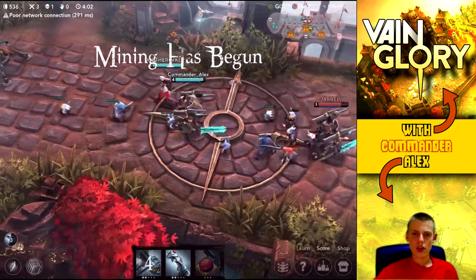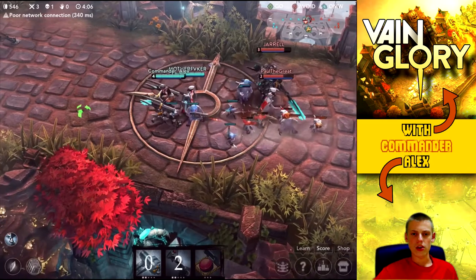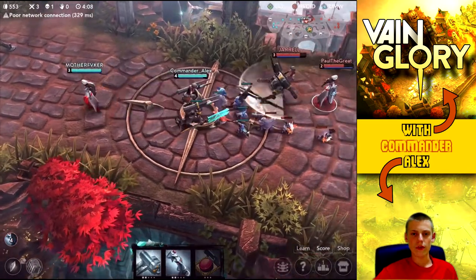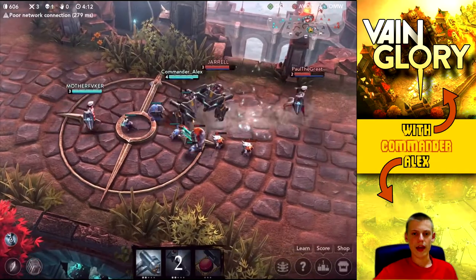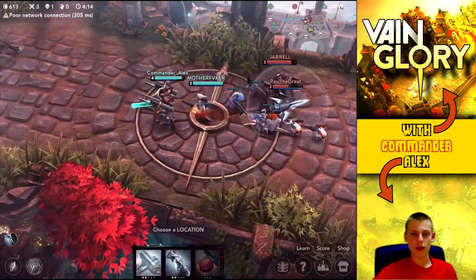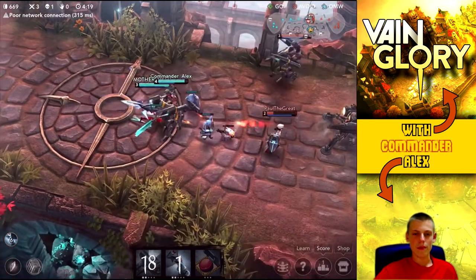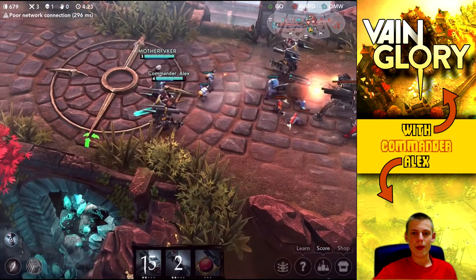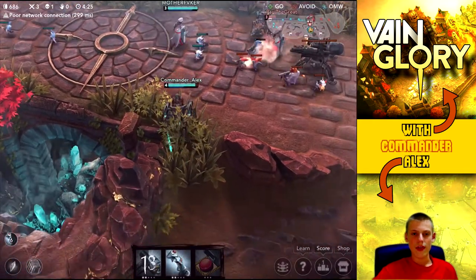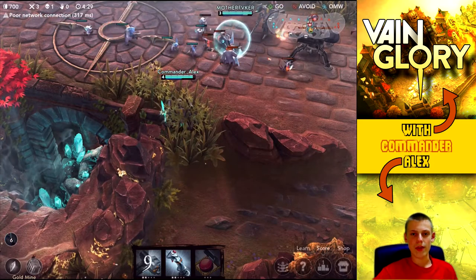We can pick up some farm in lane. It looks like he's going to try and get a little aggressive, which is all right because we have two team members here and we're ahead by a good lead. I can drop a few abilities here and there, and since I had that extra respawn from the energy battery I don't have to worry about running out.